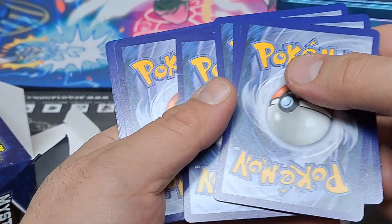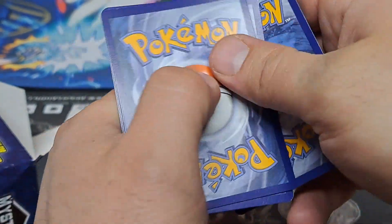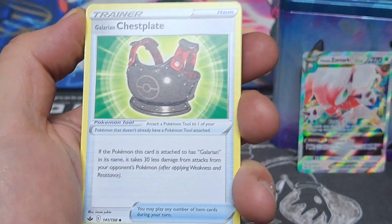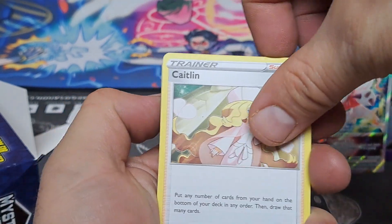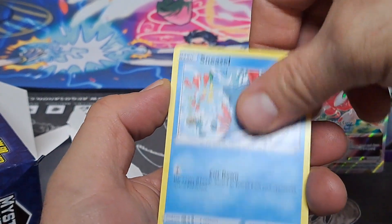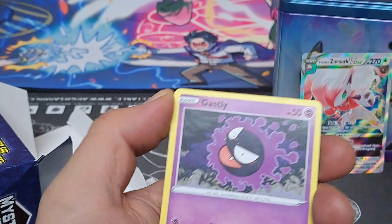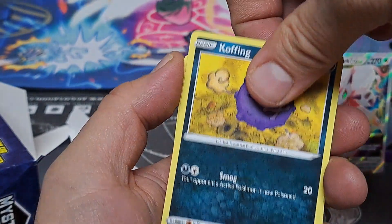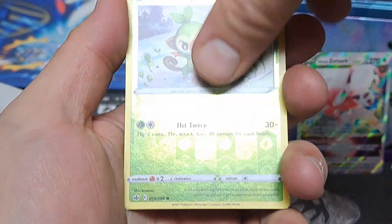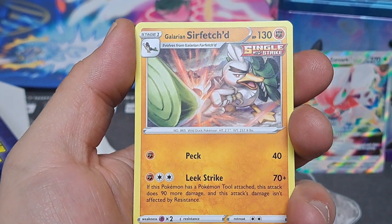Chilling Rain — one, two, three, four. Ooh, look at that crease right there, you see that? Dark energy, Galarian Chestplate, Caitlin, Kakuna, Sneasel, Snover, Gastly, Cufant, Delibird, reverse Grookey, and Galarian Sirfetch'd.